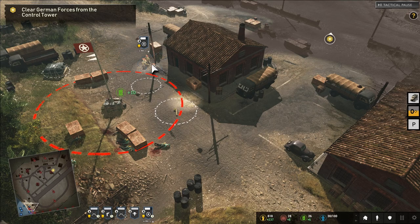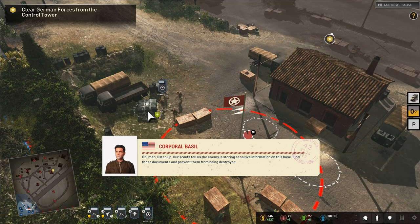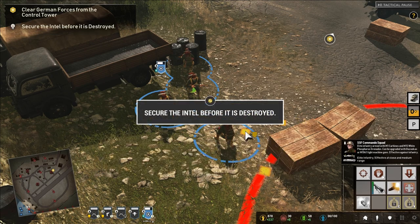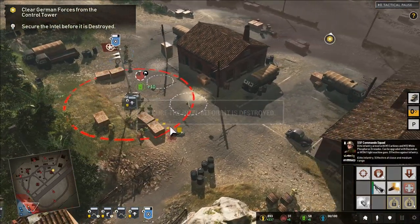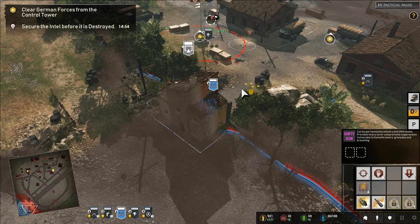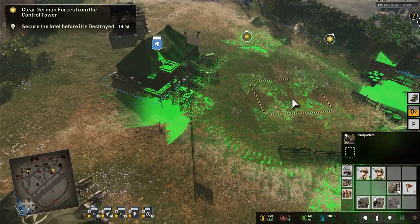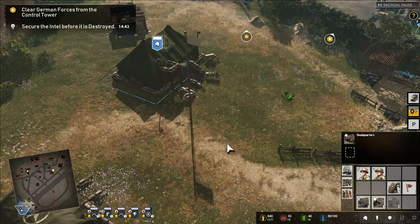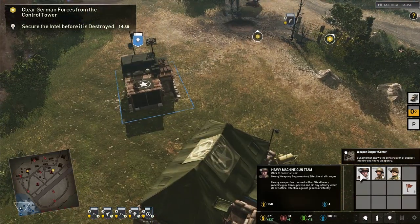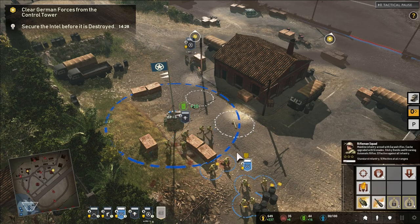We can pick up weapons — these guys already have a machine gun. There's a requisition system, some red units appear — partisans. We get a timer: secure the intel before it's destroyed. We can construct units: scout squad, engineer squad, medical station — building one right away. We also have a bazooka squad, sniper, and heavy machine gun team available. Going with a couple of key units to build out our force.